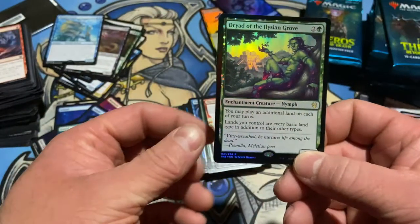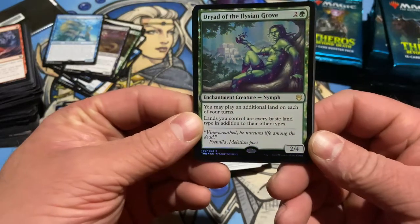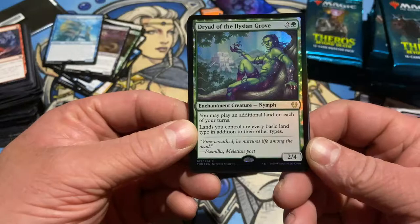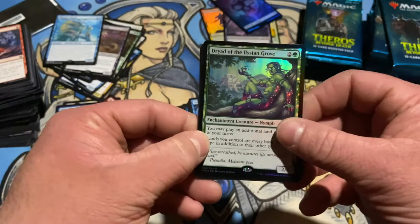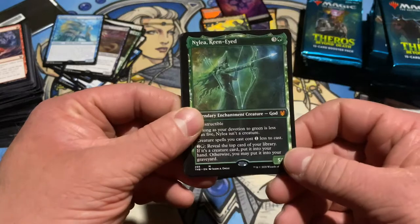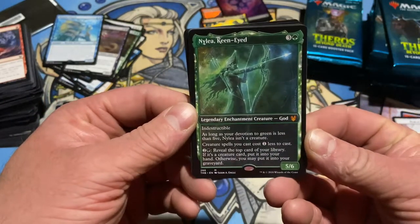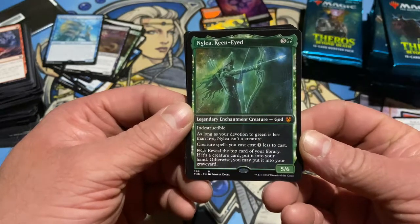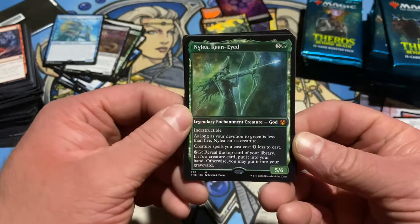Foil rare and a foil mythic! Oh my god. You may play an additional land on each of your turns, and lands you control are every basic land type in addition to their own types. That is a huge hit — Dryad of the Elysian Grove. And a mythic — Nylea, Keen-Eyed, indestructible. As long as your devotion to green is less than five it isn't a creature. Creature spells you cast cost one less. Reveal the top card of your library; if it's a creature card put it in your hand, otherwise you may put it in your graveyard.